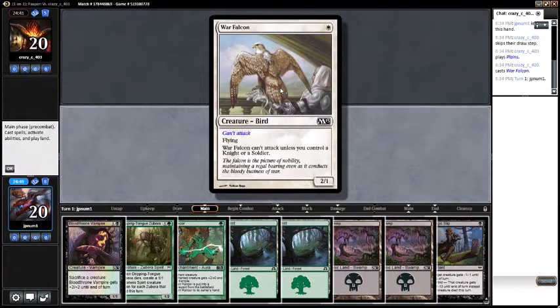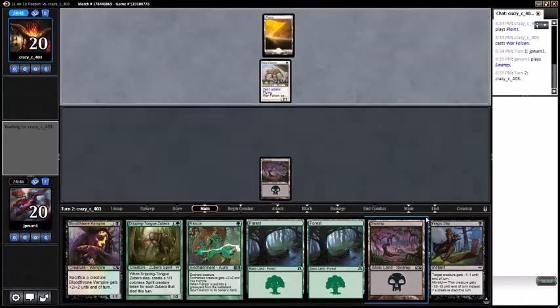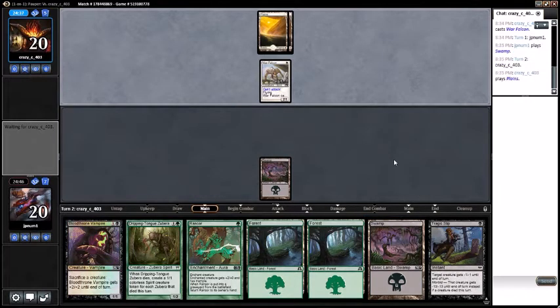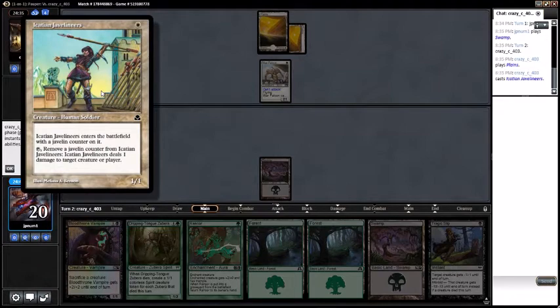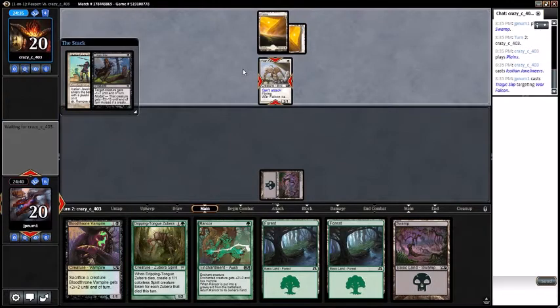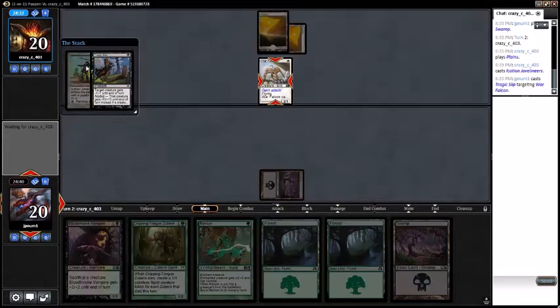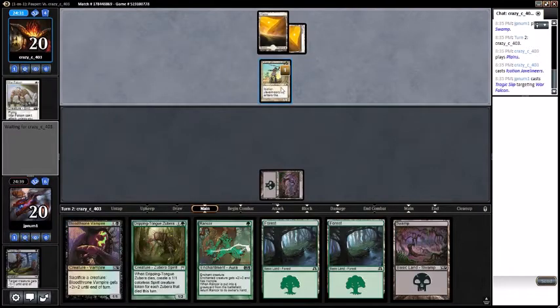Can't attack unless you control a knight or a soldier — we'll lead on Swamp so we can Tragic Slip it. Pass turn. My opponent is playing like mono-white soldiers. I'll go ahead and Tragic Slip the War Falcon. I guess I should have Tragic Slipped the Javelin Ears — probably would have been a smarter idea.